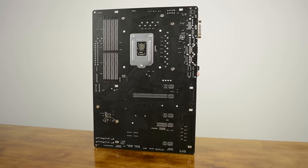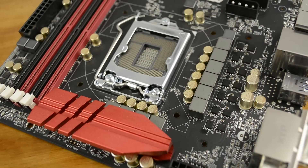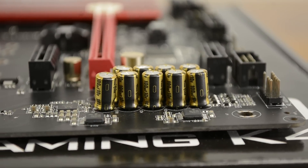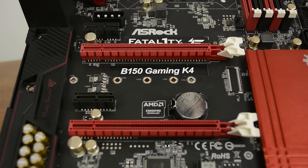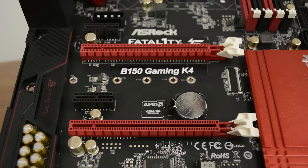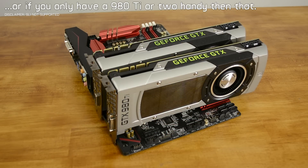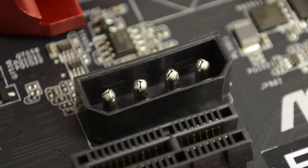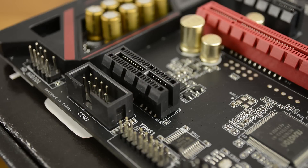Bang for your buck, we don't think the Fatality B150 Gaming K4 can be beaten. It was previously unthinkable to find features such as a 10-power phase design, Nichicon 12K Platinum Capacitors, or a quality 600-ohm headset amplifier on such an affordable motherboard. Although the Crossfire support is limited to PCIe x8 for the first card and x4 for the second, this is still more than enough bandwidth for a pair of flagship graphics cards such as the Fury X. There are also 3 PCIe x1 flexible slots that can accommodate x2 and x4 length cards.